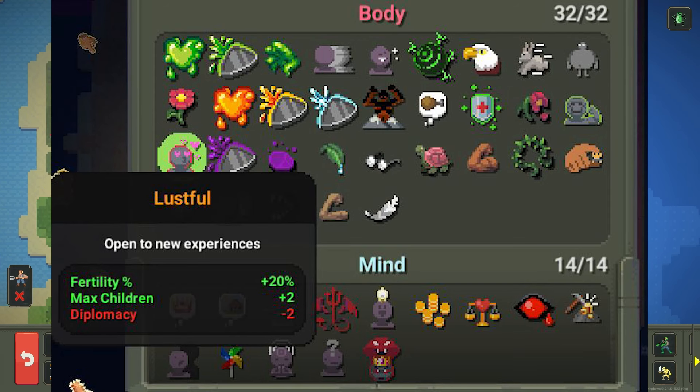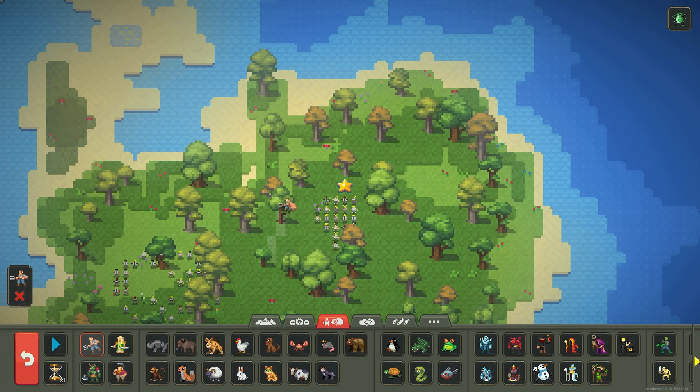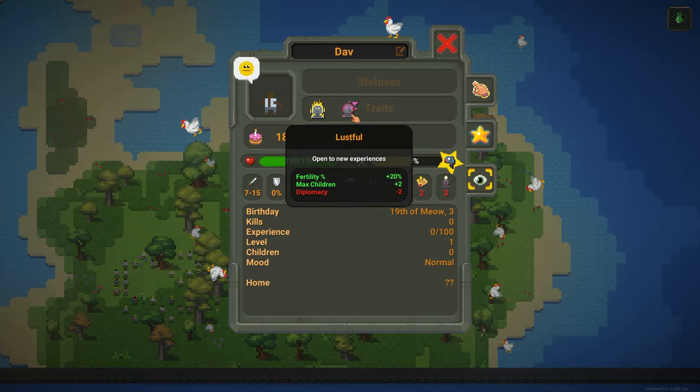The lustful trait is a straight birth chance trait, so just keep spawning people until you find it.